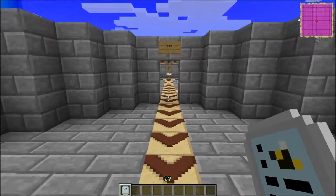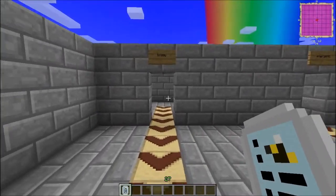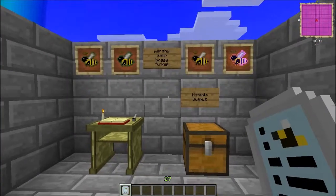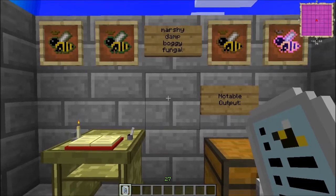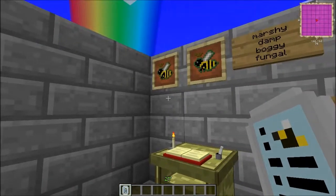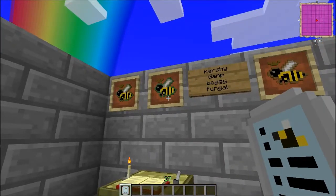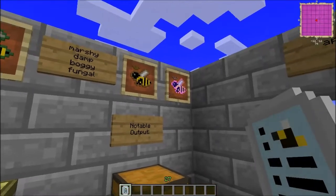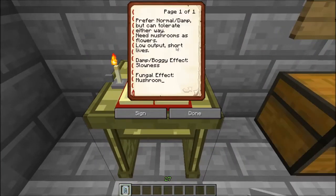In today's episode we are going to go over here to the Boggy Branch. In this branch you are going to find four different bees. One of them is a hive bee, a marshy bee, and then the other three are going to need to breed yourself: the damp, boggy, and fungal bees.